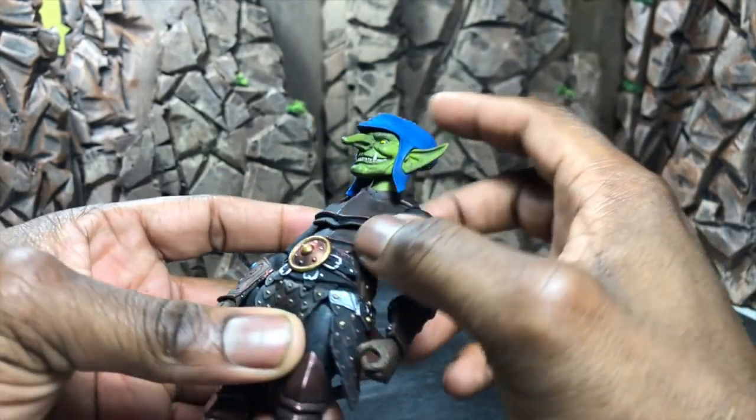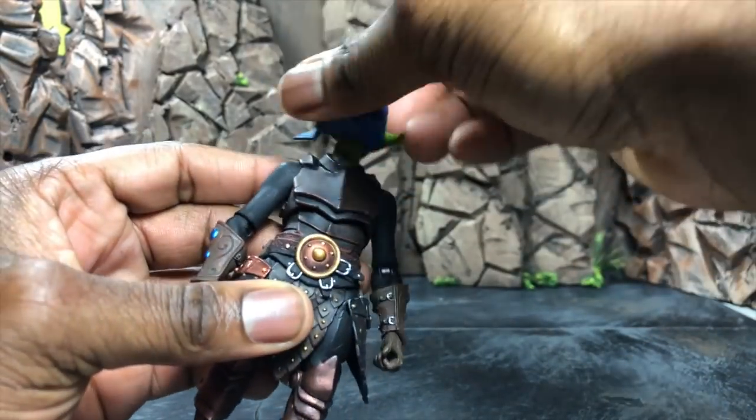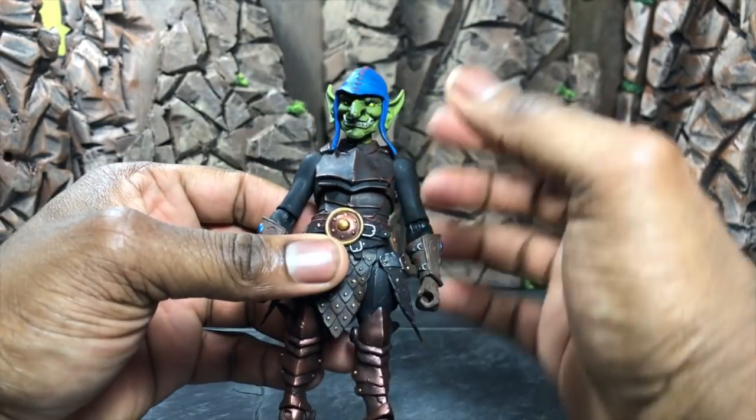Head-wise, articulation easily goes up, it tilts left and right, it rotates all the way around — no real issues here. It's pretty simple and to the point, just like the rest of the Mythic Legions stuff.